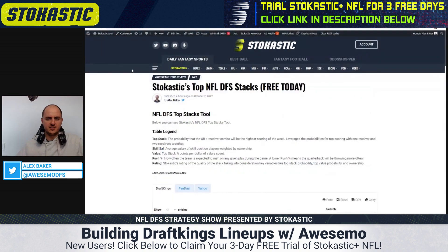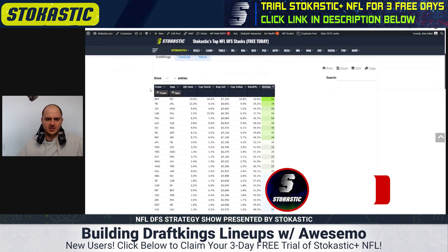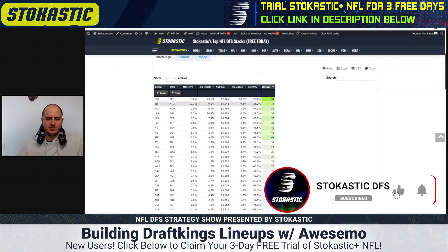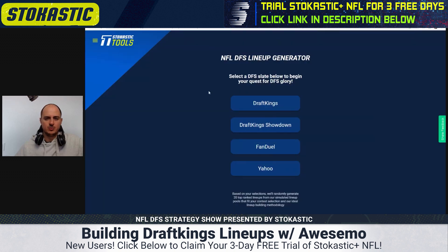I'm going to start by taking a look at the top stacks — that happens to be free today, Friday. Buffalo and Tampa Bay are both big favorites this week. We've got some options: the Rams are very low owned, the Chargers look to be quite low owned, so we can mix it up at stack.